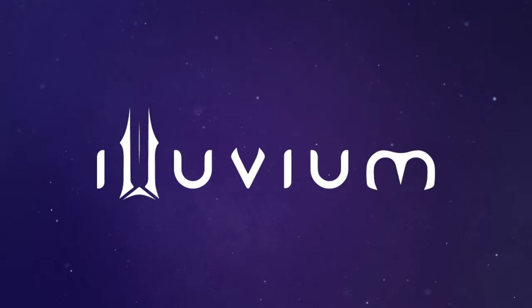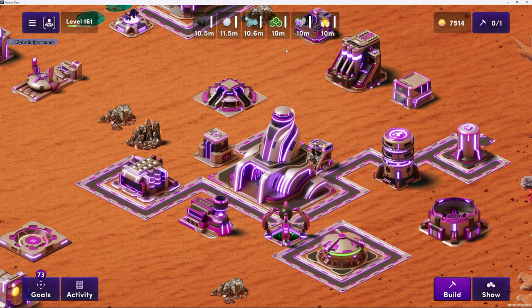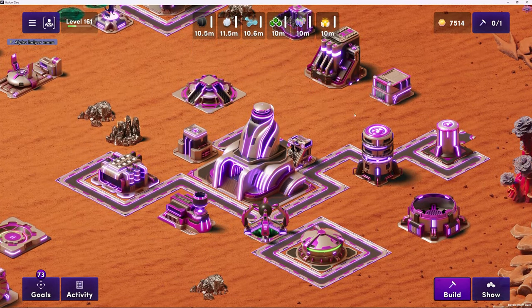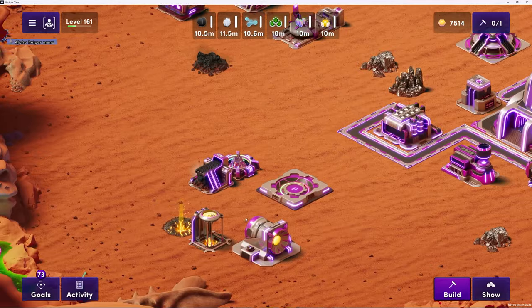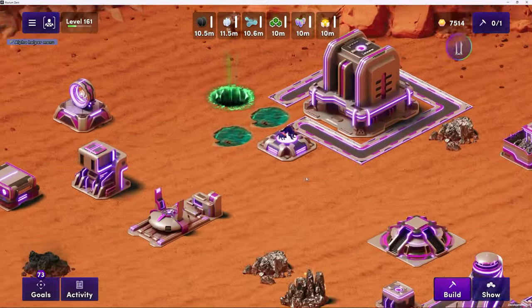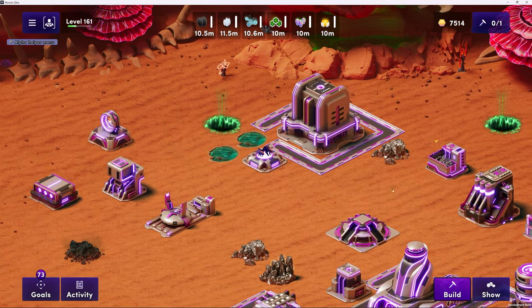We're doing this for real this time, and I'm so excited to bring Illuvium Zero to everyone. Let's pull up the gameplay so everybody can see this beautiful game. What we're seeing right here is Illuvium Zero - a developer build where we've juiced out the resources and buildings just so we can demo all the gameplay and features in this live developer walkthrough. It wouldn't be complete with just me, your host and executive producer, Andrew Wall.